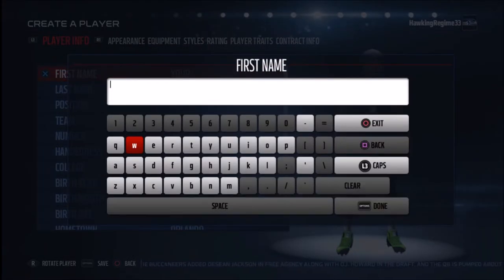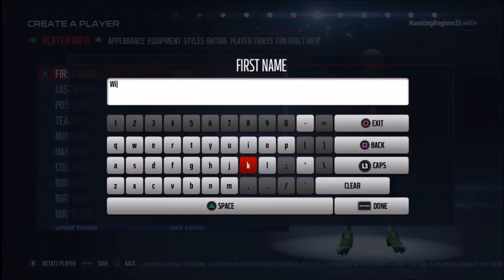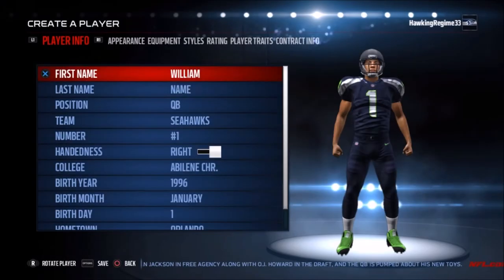How's everybody doing? It's the Hawking Regime here and today I'm coming at you guys with another Madden player creation tutorial. Today taking a look at William Perry, aka the Fridge or the Refrigerator.